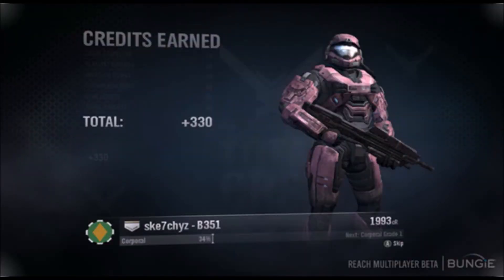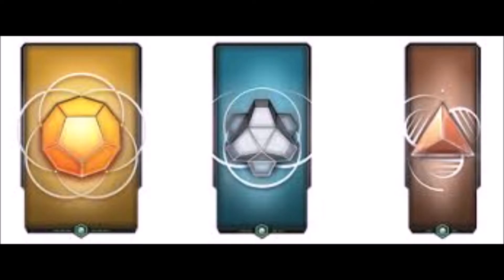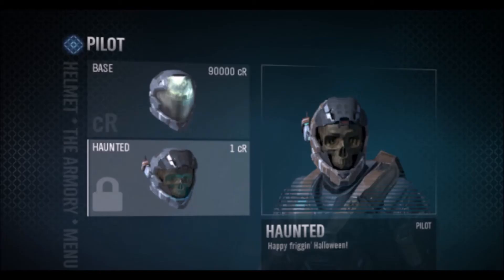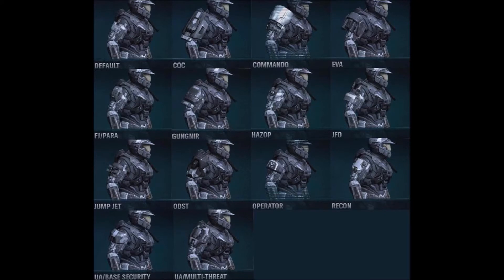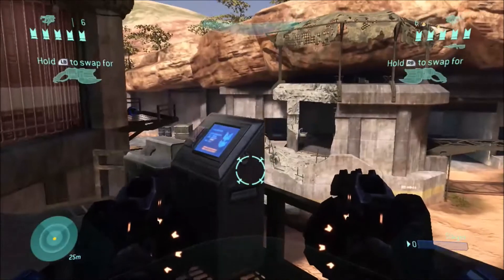And lastly, the REQ point system — please bring back the credit system like in Halo Reach. The Halo 5 Bronze, Silver, Gold pack system is okay, but I remember the Halo Reach credit system was awesome because if there was a really cool helmet you wanted, you had to save up tons of credits to earn it. You'd see people with really cool armor and think, 'Wow, that must have cost so many credits.' You should be able to earn your credits or points to unlock better helmets and stuff, not just be a lucky draw.